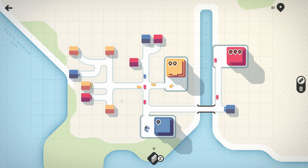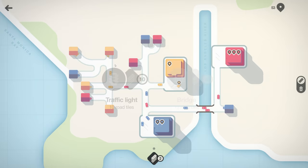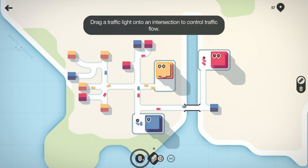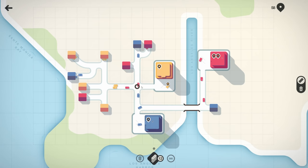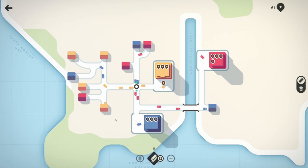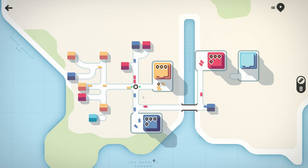We're starting to hit some serious traffic here. I don't think we can move houses — we have to deal with what we get as things pop up. Tap this upgrade to collect the traffic light and road tiles. Draw a traffic light onto an intersection to control the flow — probably right here. Oh yeah, that traffic light is really helping — look at them go!